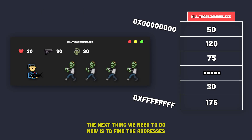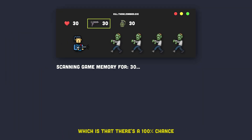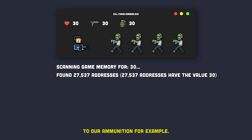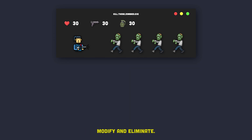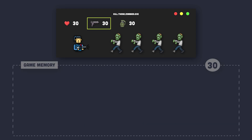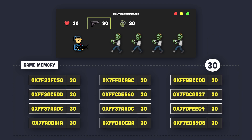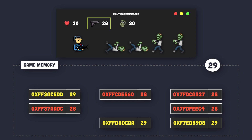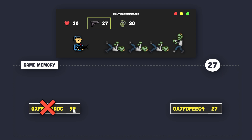The next thing we need to do is find the addresses that store these values. We can do a find-and-compare scan, which takes the value stored in each address and compares it to the value we want to find. But there's something to consider — there's a 100% chance we will find tons of addresses that store the same value. How do we know which address stores the real value corresponding to our ammunition? Well, we will use a process called modify and eliminate. Let's assume the game gives us 30 bullets to begin with. We first scan game memory for any address with a value of 30. Let's say we find 20 addresses with that value. We then go back to the game, fire one bullet, and see which of the 20 addresses decremented its value by one. We keep repeating this process until we end up with as few addresses as possible, then manually change the values one by one until we find the exact address corresponding to the ammunition value.